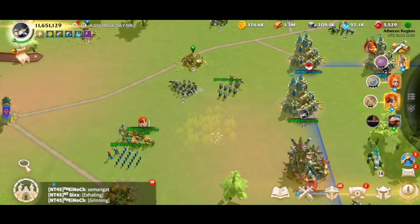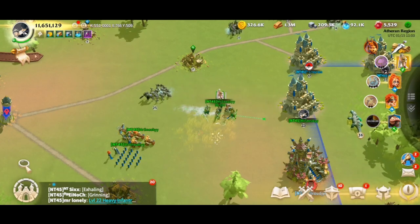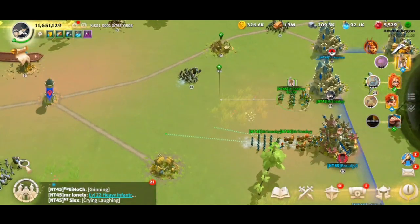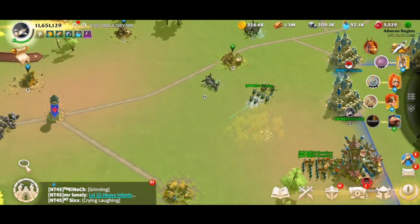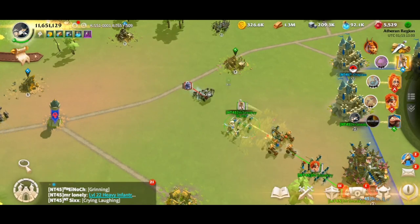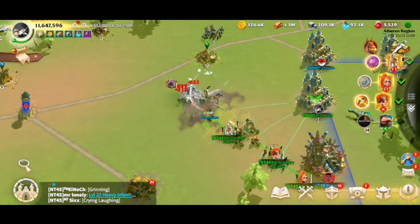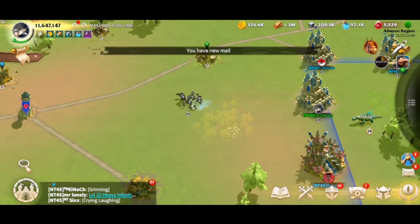There's also a mechanic called intercept. The way intercept works is: when you target a march — for example, if I move my archers far away and this march wants to attack them — if I put my cavalry march in between and target it or just leave it there, it should intercept that patrol and block the incoming damage. As you can see, it's intercepted the march and now the cavalry is tanking it. A unit must fight whatever is in front of it — it cannot pass through unless you have an artifact that teleports you past.